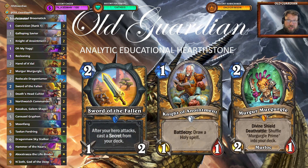As for the mulligans with this deck, the most important card in your mulligan is Sword of the Fallen — just a phenomenal card. Then Knight of Anointment, another great card to keep. And beyond that, Murgl, Gurgl, the Red Scale Dragon Tamer, and Hand of A'dal if you have some early game minions already that you can then play it on.